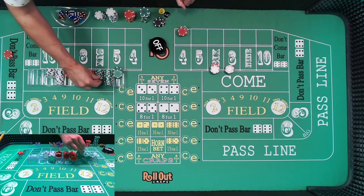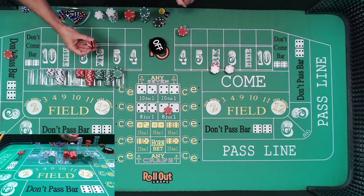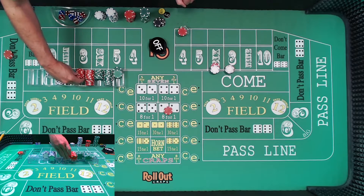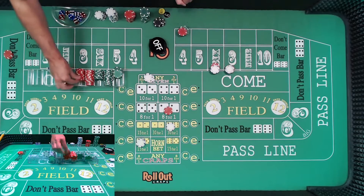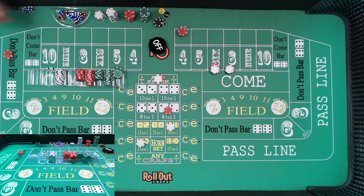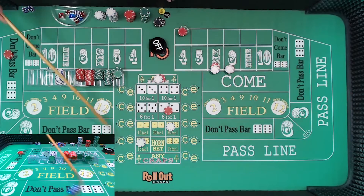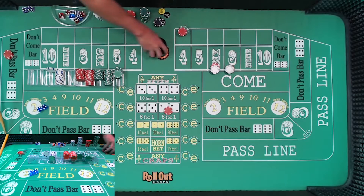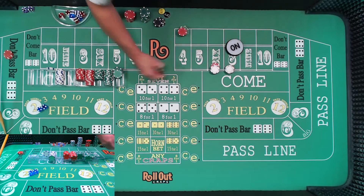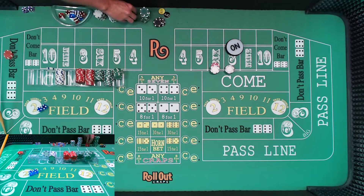I'm going to pick up the hard way on that four, because I don't think we've even seen a hard way. And the eight — and $3 on the yo. $8 any seven. New dice, new shooter. Dice are out. Hard eight — eight hard. That's going to be a loss of the $12 here. But we turn around and put the hard way up and the lay bet up. It's going to be a $21 winner.